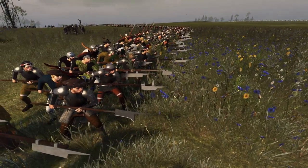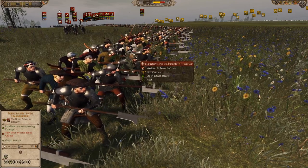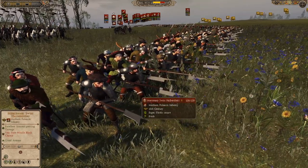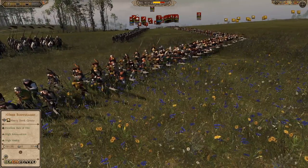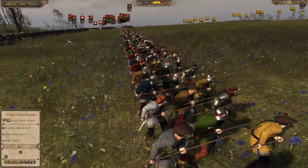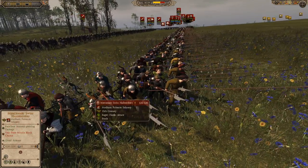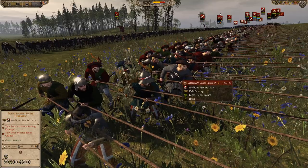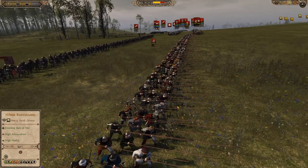Then we have some halberdiers — these are Swiss halberdiers. It wasn't just Hungary that came to this battle. There was also Austria and the Papal States, being represented by the Swiss halberdiers, because the Pope's bodyguard are Swiss. Austria is not really being represented at all. They've got two units of Swiss halberdiers, four units of halberdiers total, and four units of mercenary Swiss pikemen. They've got some solid stuff to try and hold us at bay.